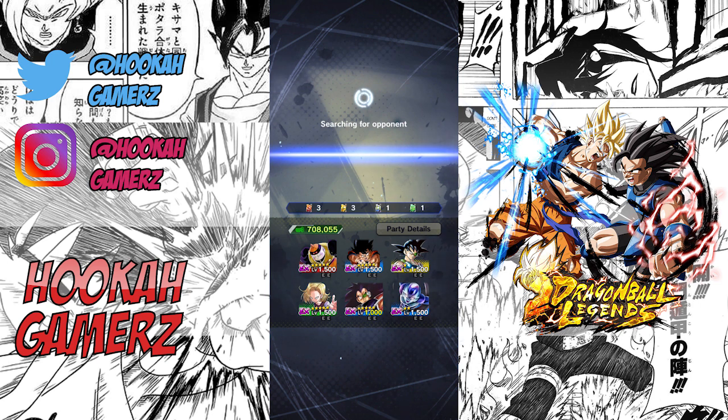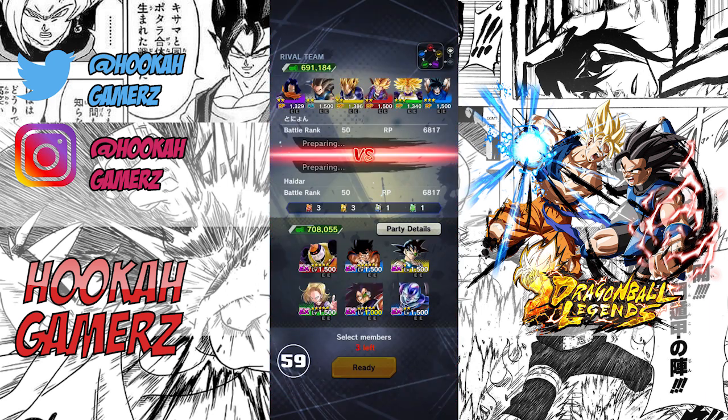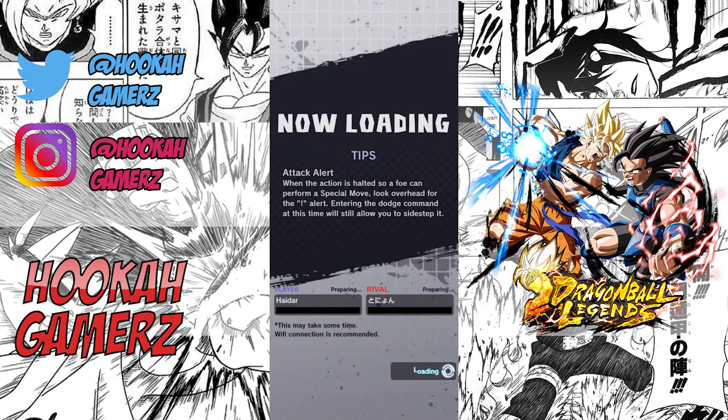Especially if you don't have that sparking character that you want and you come across players who have every character in the game, you can definitely use them. They're so easy to power up with the missions, so easy to grind. Today we're going to be using Bardock, Android 18 and Blue Goku, and we'll show you how easy it is to win PvP battles with them.